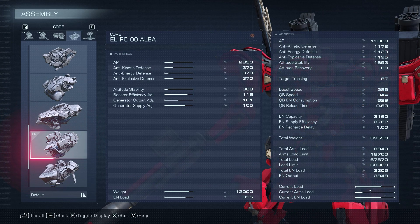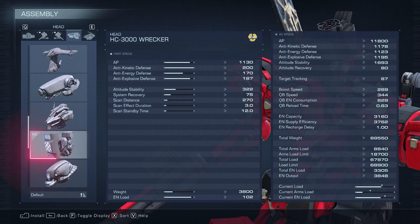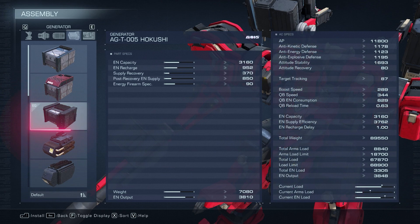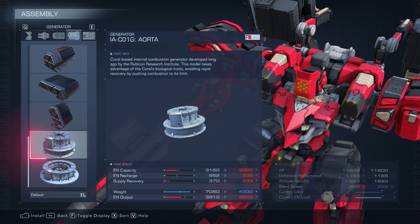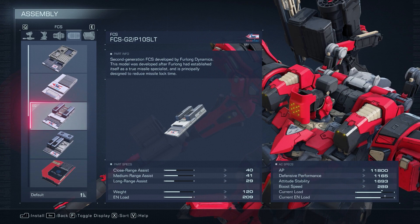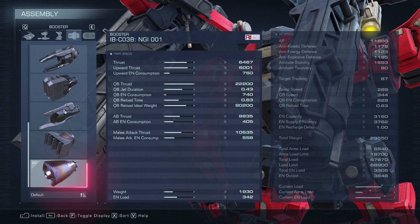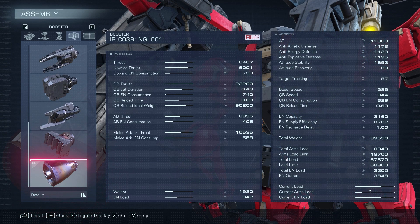The core is chosen to fit the overall build and for drip — you can change for better stats. The head is chosen for best stats all around that fit the build. The generator is chosen to fit the needs of the build and is not a coral generator, to alleviate the stress of having to exhaust your energy and be a sitting duck with a very heavy build — though if you like coral generators, you can switch to one. The FCS is chosen to get faster lock-on time for the rockets, and the booster is chosen to fit the heavy build for its ideal weight support plus great stats.